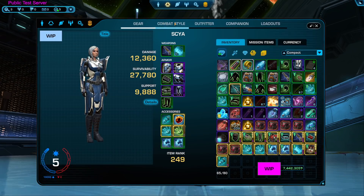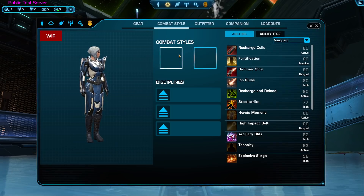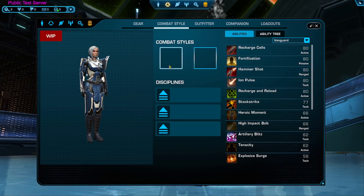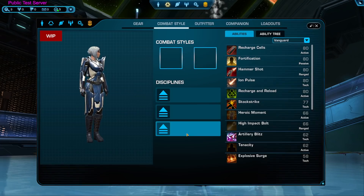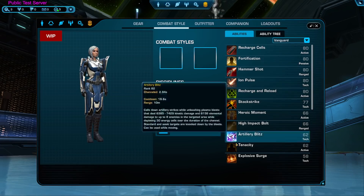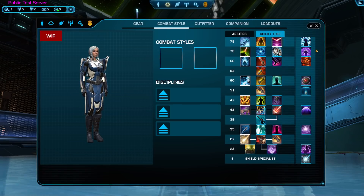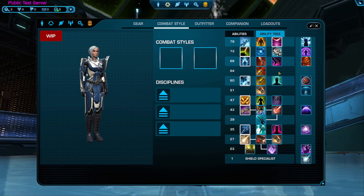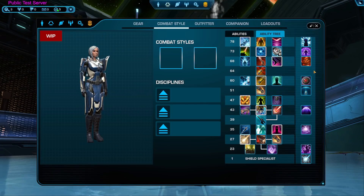From this new character sheet you can switch between tabs at the top — they're very modern looking, which I like quite a bit. You can switch over to your combat style, which might be known as your combat proficiencies or discipline. Right now I'm a Trooper Vanguard, so that will be my first combat style, but I'll also be able to pick up a second combat style — I'm really looking forward to trying out an Operative for stealth. Here's where you'd pick between your three disciplines, switching between tanking and DPS specs. There's also the new ability tree, where the big class changes are going to be, and this is looking a little more finalized than what we've seen before.